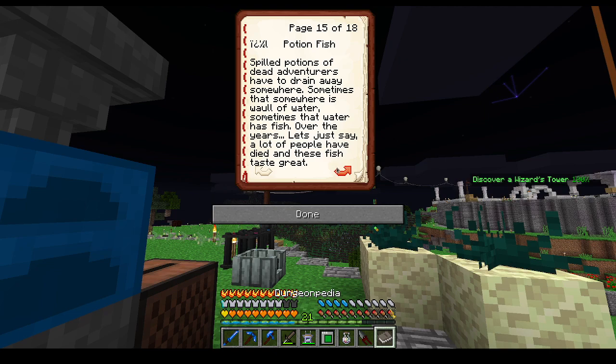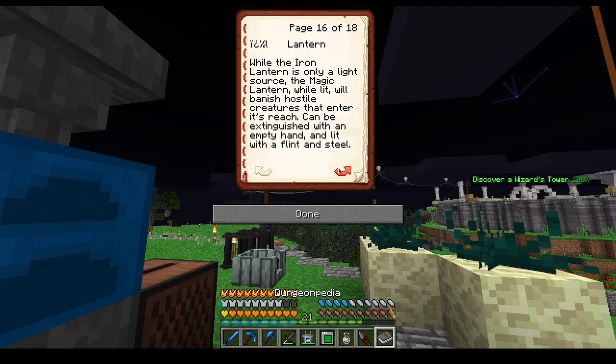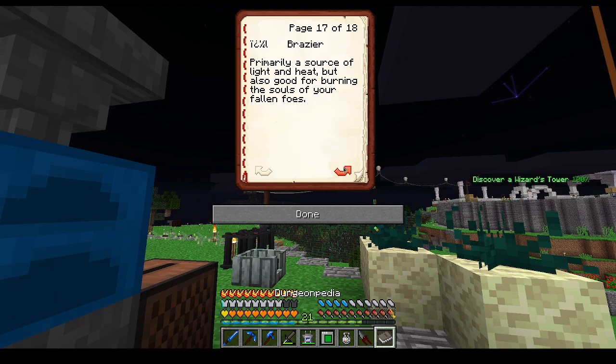Ocean fish — spilled potions of dead adventurers have to drain away somewhere. Sometimes that somewhere is full of water. Sometimes that water has fish. Over the years, a lot of people have died and these fish taste great. Lantern — while the iron lantern is only a light source, the magic lantern, while lit, will banish hostile creatures that enter its reach. It can be extinguished with an empty hand and lit with flint and steel. Ooh, magic lantern — I'm going to make one of those. Raise your primary source of light and heat, but also good for burning the souls of your fallen foes. Good to know.